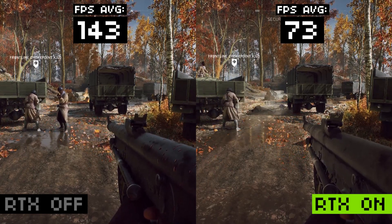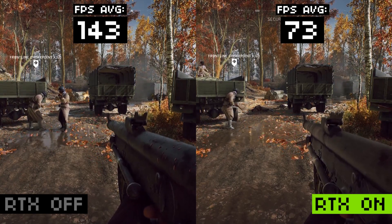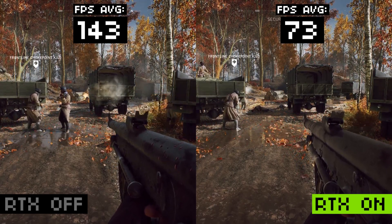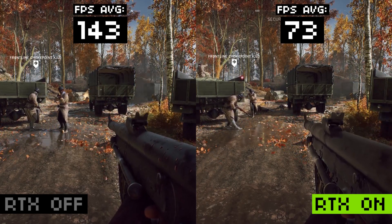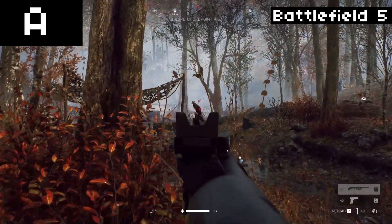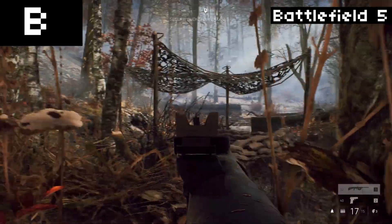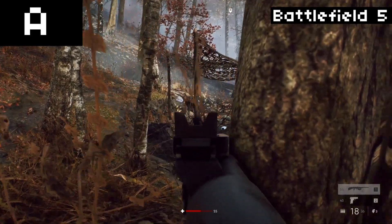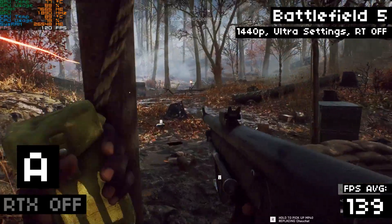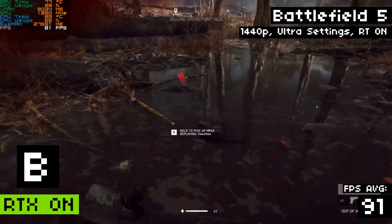I'd allow a 5% performance hit to have my game look like the RTX version versus the non-RTX version. But look at the performance difference — for half the FPS, the game barely looks any different. It certainly doesn't look twice as good to justify getting half the FPS. And then you have to think about how the game looks and feels while you're playing. If I black out the FPS counter, can you tell which version is which? RTX or non-RTX? Is it a big difference going from one to the other? The only difference I see is the FPS. The non-RTX footage performs way better — it's a huge difference in performance for what feels like no difference in the visuals.